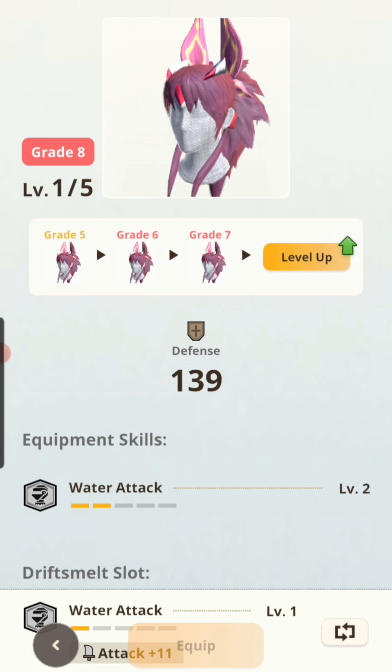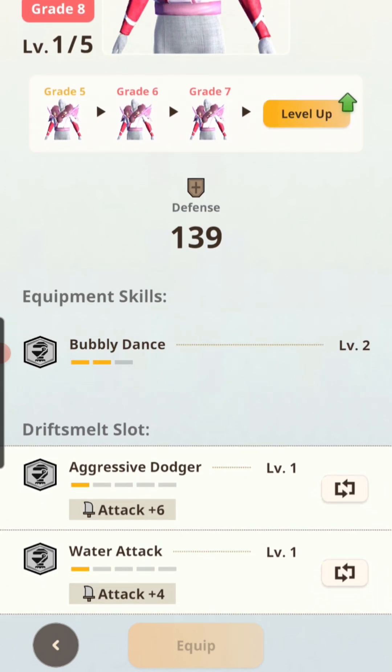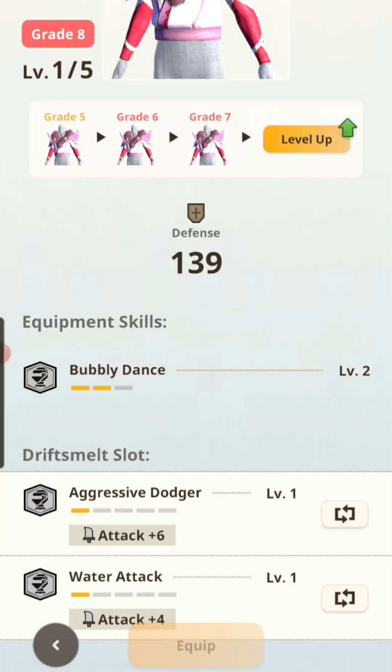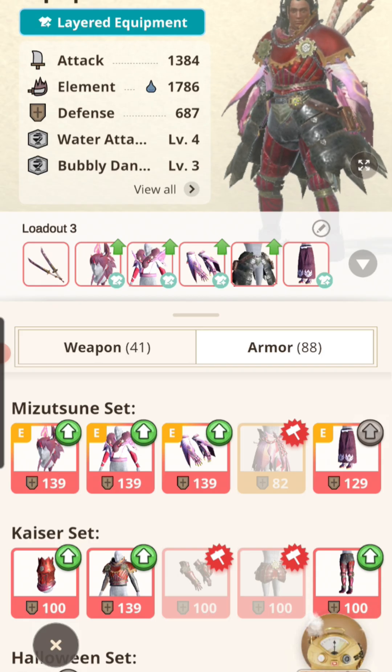The helmet is grade eight and already comes with two water naturally, so getting the third was a blessing. I wanted two water stacks on this but got Aggressive Dodger instead, so I have two stacks of Bubbly Dance. Level two reduces the effects of bubble blight and makes it easier to perform well-timed evades. After performing a couple of evasions — dual blades is just really sidestepping — you get the bubble blight status, plus an additional water attack for plus four water and Aggressive Dodger, giving twenty percent extra damage for doing a dodge counter.